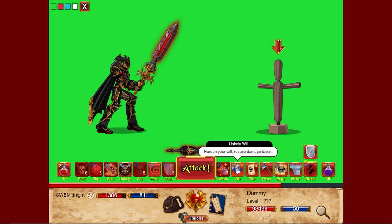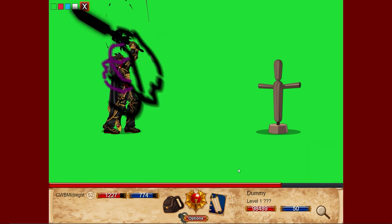Unholy Will no longer attempts a stun or damage over time. The skill now increases your all-resistance and health resistance by 20 for two turns. The amount increases based on your number of relics from 20 up to 60. Testing it — 60 to all and health, which is really good.